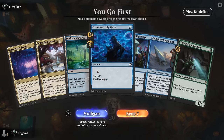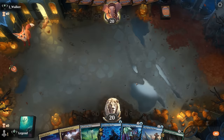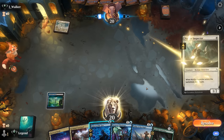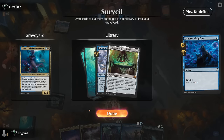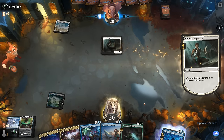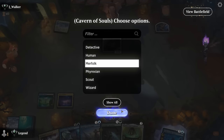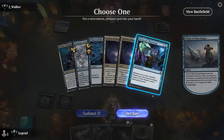We're on the play with a keepable hand — missing Soulcauldron, but our Researcher needs to end up in the graveyard anyway and we've got a lot of ways to fill the graveyard early on. We start with Otherworldly Gaze. Facing Novice Inspector so likely a red-white convoke deck. We find Cauldron and Vohar — good to put Vohar in the graveyard since we can use Cauldron to copy its ability. Turn two, Archaeologist as a blocker is probably okay — we try to mill our Researcher.